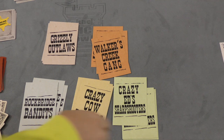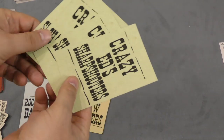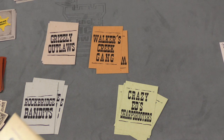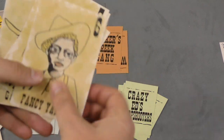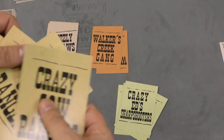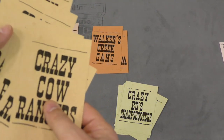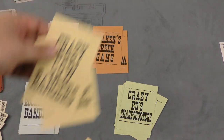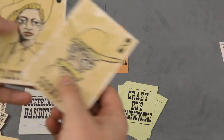At the beginning of the game, each player is going to pick one of the gangs: Crazy Edge Sharpshooters, Crazy Cow Rangers, Walker's Creek Gang, Grizzly Outlaws, or Rockbridge Bandits. There are 5 different people in the gang that are numbered 2 through 6. You're going to shuffle these cards, pick 3 of them and put them face down in front of you. The other 2 are removed from the game, so you can see what numbers you have.